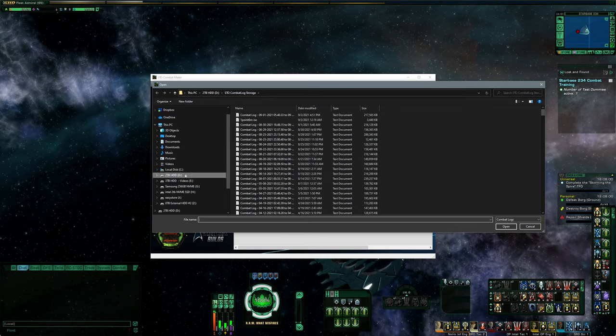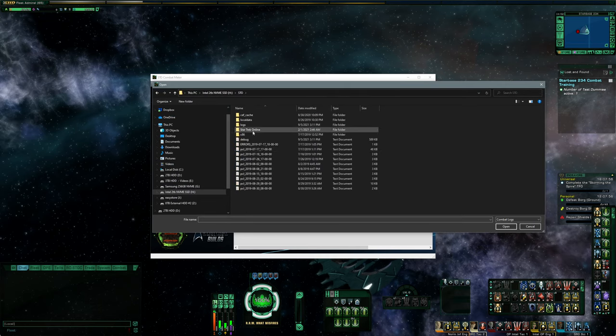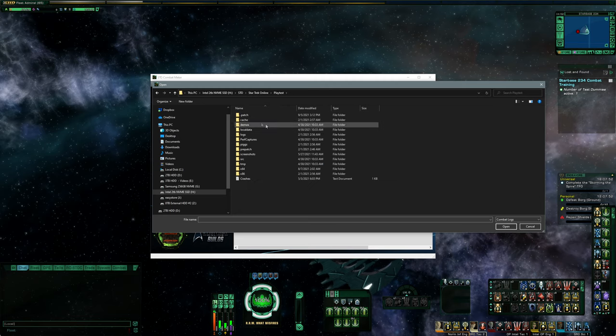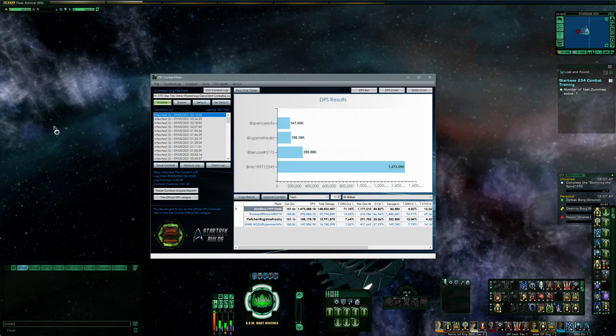To redirect the parser, browse to the Star Trek Online folder, and instead of the live server directory, it's going to be the play test folder. Then it's going to be under logs, game client, combat log. You just redirect it to that one. My file here is about 300 megabytes, so it's going to take a minute to process.